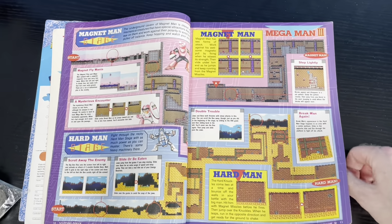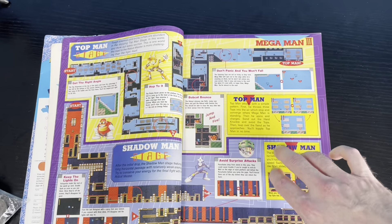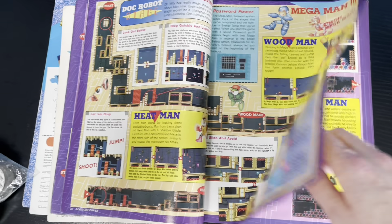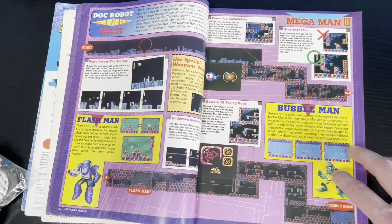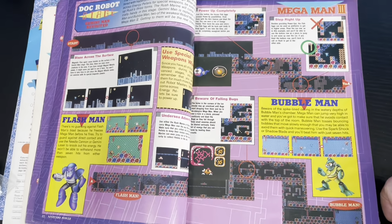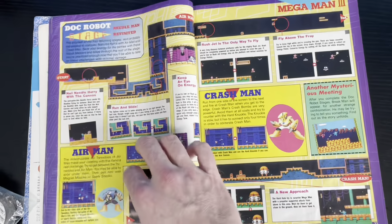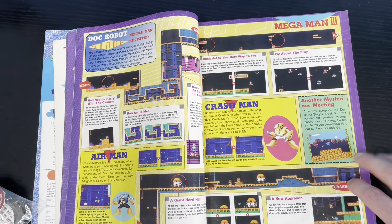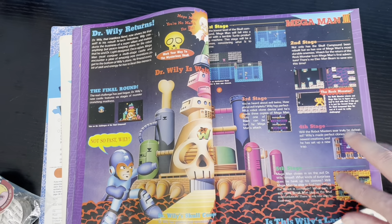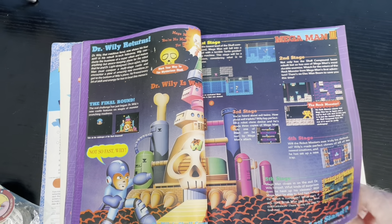I got all the levels mapped out for you. Mega Man 3 — if you're playing this right now, guys, these are the keys to the kingdom. Heat Man, Flash Man. I think they just went through the vocabulary of words in the English dictionary and said, 'What can we say before Man and make it into a character?' Mega Man accomplished that. Crash Man, Air Man, Dr. Wily. I'm surprised it's not Dr. Wily Man, you know?